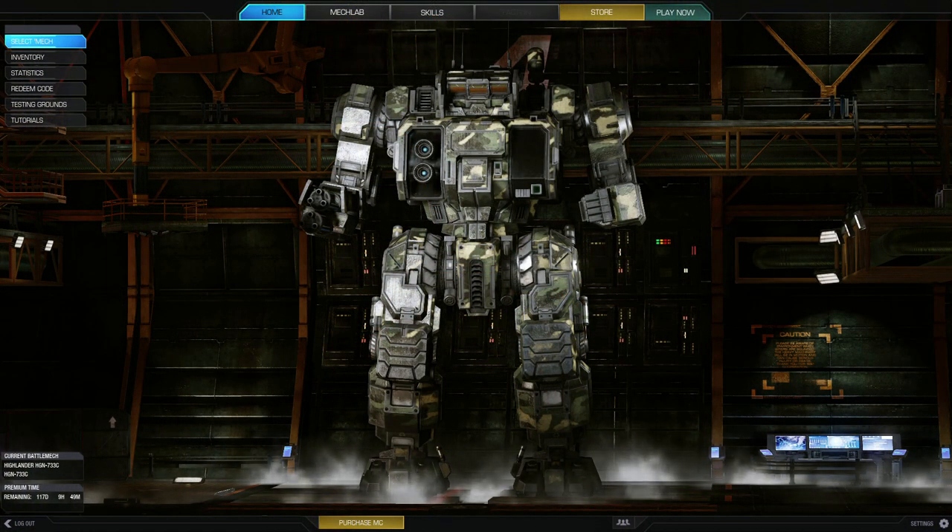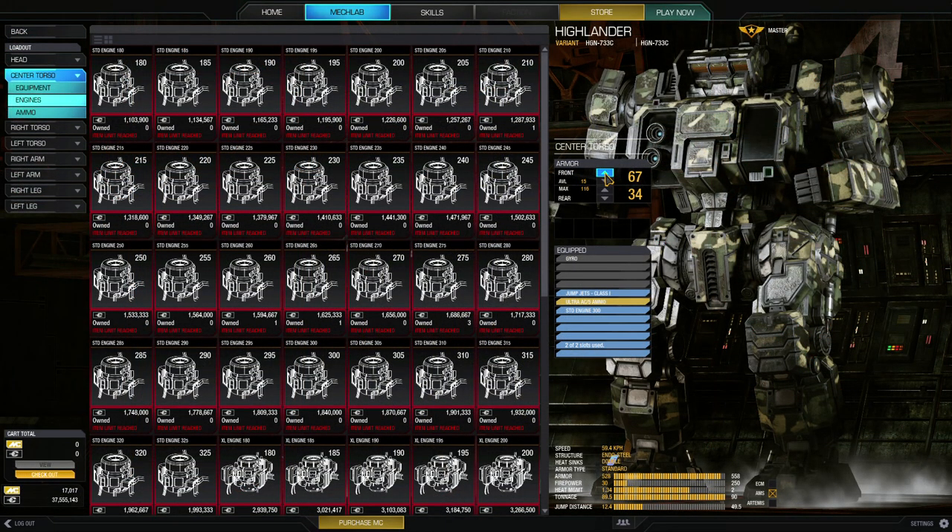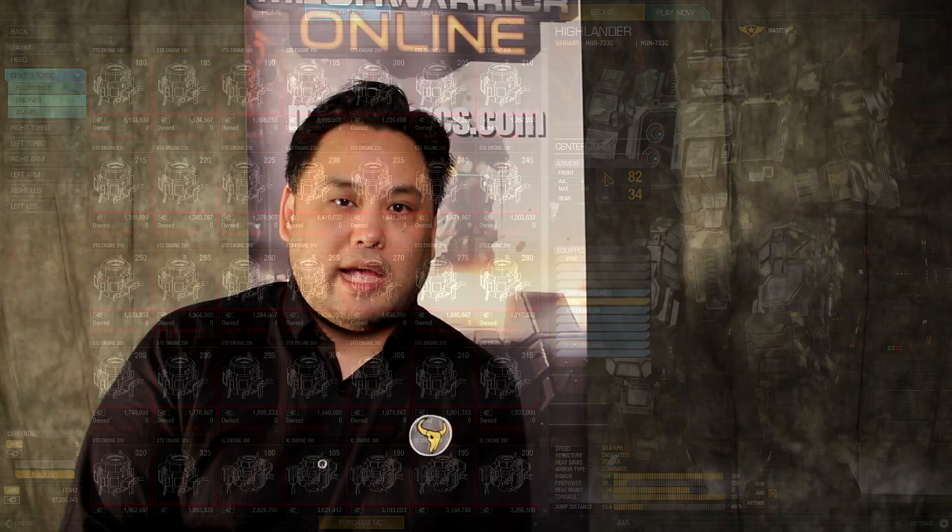The Highlander and the Trebuchet are two mechs I targeted in a forum post — kind of poking the dragon, as they say — because those two are standout outliers in the metagame right now. The Highlander has the capability of stacking a lot of armor in its center torso, comparable to the heavier Atlas. This is an imbalance we see, and while it's not something you can directly change, what we are doing is trying to make it so the Highlander can't pull that 100 points of center torso armor out of the line of fire to spread damage around as much as before.